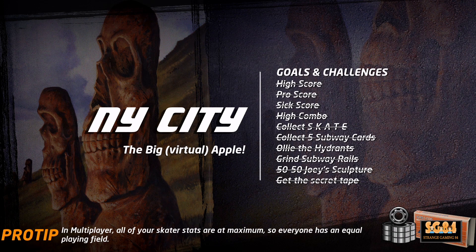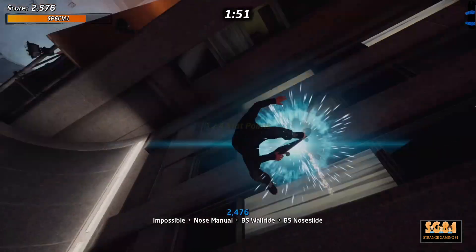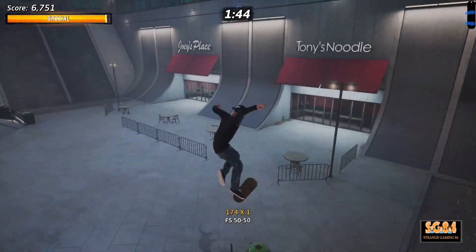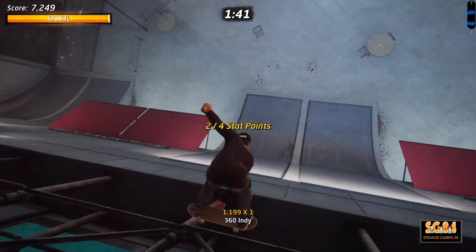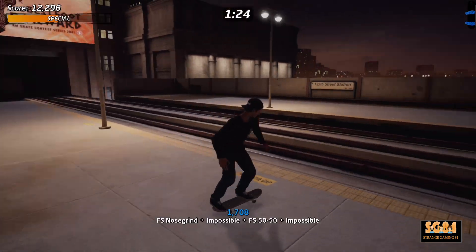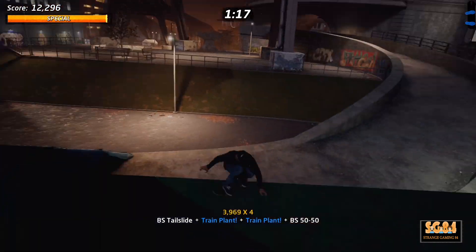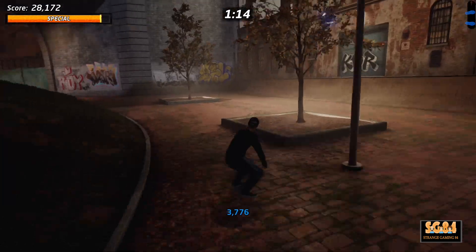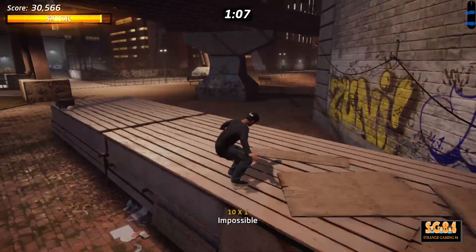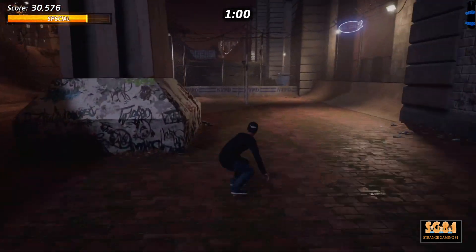In New York there are four stats to collect. The first one is across the road up a ramp. The next one is down where you 50-50 the statue. The other two are over in the closed off area — to get there you have to ride the rails. The third is up the ramp at the start of the closed area, and the fourth is at the end on a ramp.